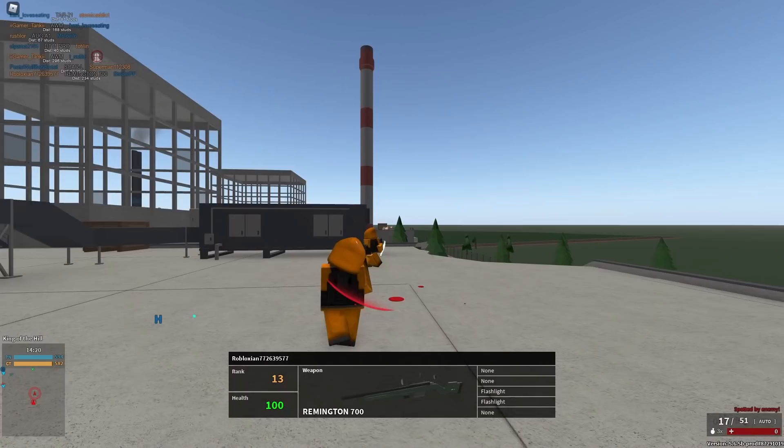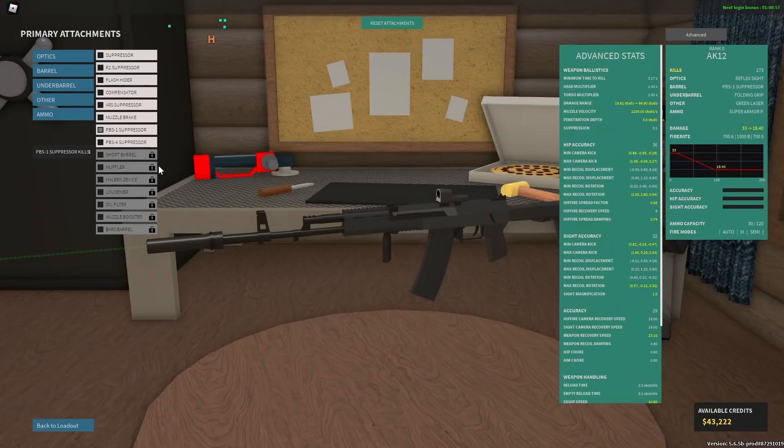In this game, damage is very simple — you have 100 health. So if a gun does 34 damage, it's gonna kill in three shots. Just remember that damage does not round up. So if a gun does 19.8 damage, it's not gonna be a five shot — it's still gonna be a six.